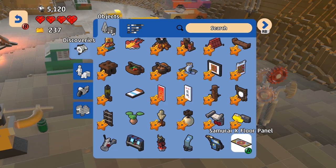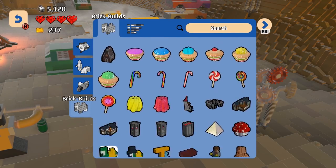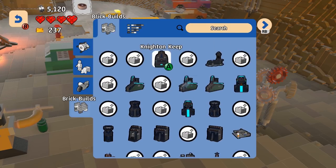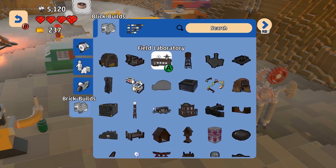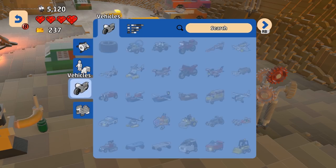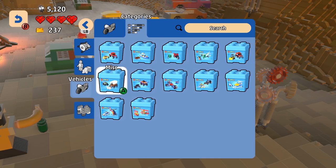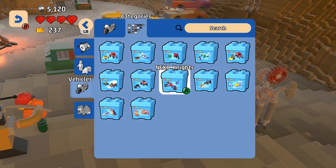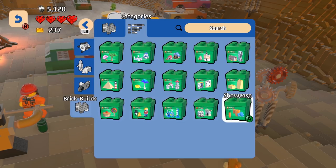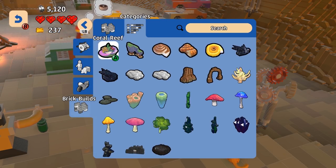We decided we really needed to establish a category system for characters, vehicles, and brick buildings. So we introduced this new system with fragments and lots of different stuff. We've made the sides a lot cleaner so everything's under one simple solution. If you go to the right bumper you get tubs — the classic LEGO build bucket tubs — stylized to be relevant to certain themes.